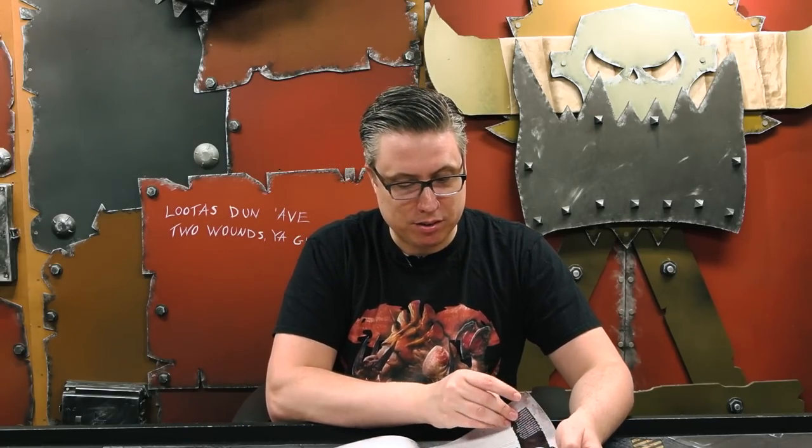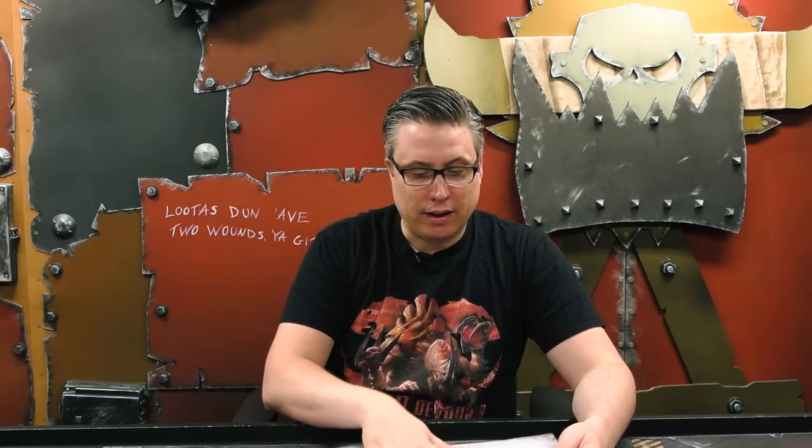It's less useful on Tyranid Warriors, who you can already get to strength eight with Bone Swords and adrenal glands, since they start at strength five. Going from strength eight to nine, unless you're playing against Imperial Knights or Leman Russes, Warriors won't get much benefit from Behemoth's hyper-aggression. A Broodlord is strength five, so on the charge they'll be strength six, but it's less of a big deal since the Broodlord already has a built-in re-roll to wound. The Hive Tyrant is strength seven but will usually have Bone Swords or adrenal glands anyway.